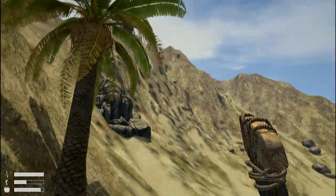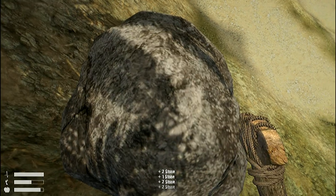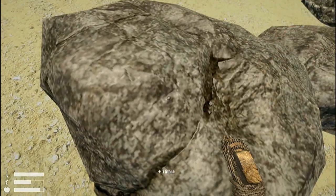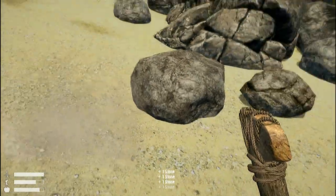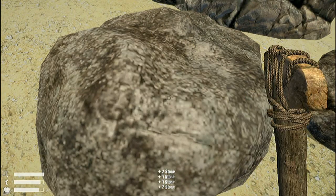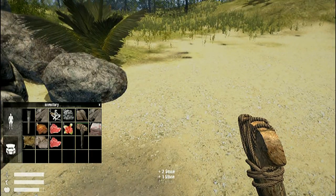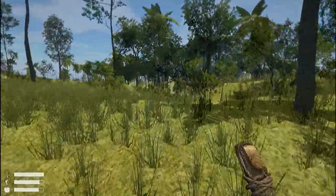I know there are some berries over there but I'm not going to look for them on purpose — when you get into the game you'll find them pretty easily. We've got some stone here. Let's get a few more; we should have enough for the campfire. Let's go make a campfire and I'll show you the building basics.